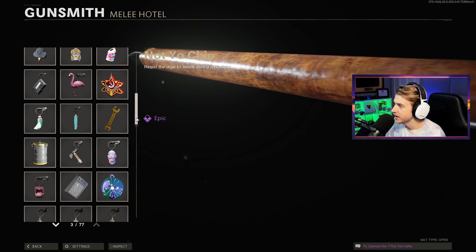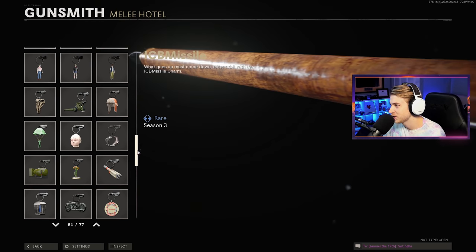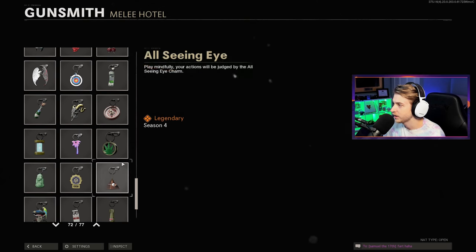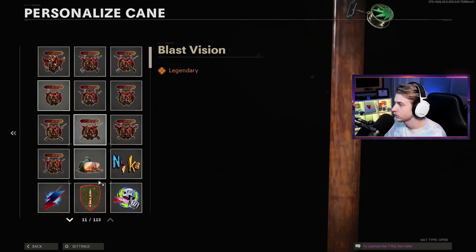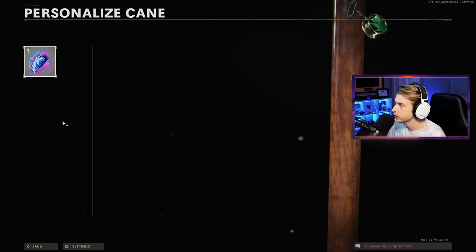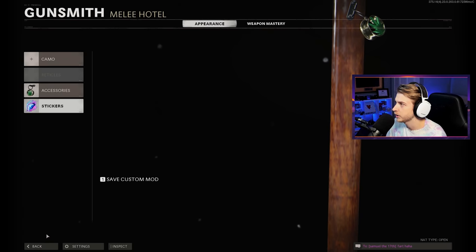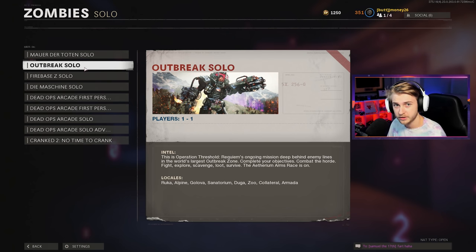Today we're heading into Outbreak with this thing and seeing if we complete it in there. I was going to add some attachments, but the charm on this blueprint isn't even visible — I'll throw on the weed one just in case we can see it in game. Since we need Jackrabbit medals, I'm going to go in with Frenzied Guard. Let's hop into Outbreak.